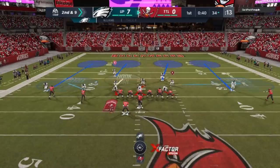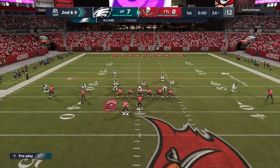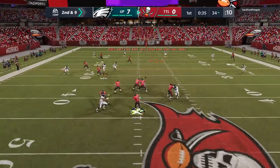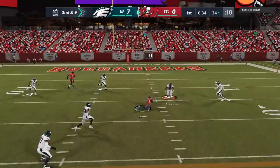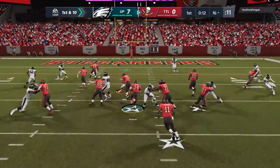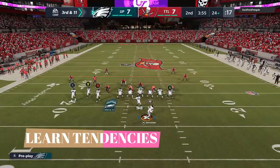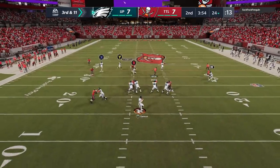One of the most important things is doing your job — your assignment. On this particular play my job is a hook curl, but because he's been hitting me with so many flat beaters and drags, I chase that and leave the center of the field wide open because I'm not doing my assignment. Then on the next play he just runs it up the gut and scores. The first drive is about learning tendencies anyway — you won't always pitch a shutout, but you want to write the book on your opponent as quickly as possible.